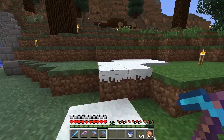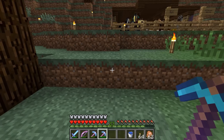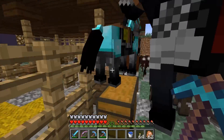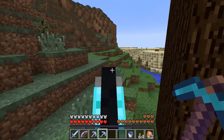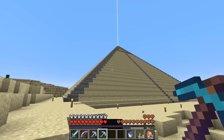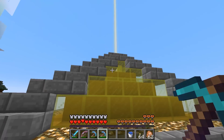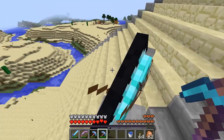I had to run back to my house to grab this Fortune III pickaxe, because we have some stuff to fortune out at our new base — the mega spruce taiga. But first, before we go out there, I wanted to check this out. This is Chadward's pyramid — it's very big and beautiful, I like it.